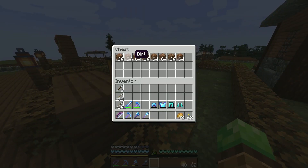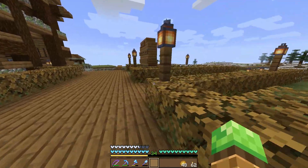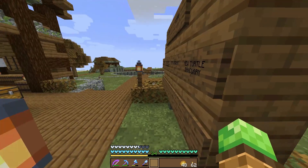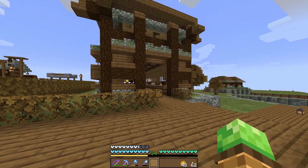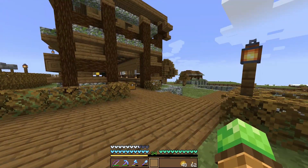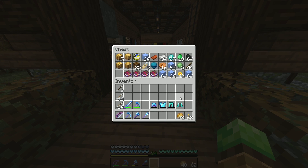You guys were asking me to do a tour of the world, which we'll do — though I feel like we just kind of toured everything not that long ago since I'm always running around showing you stuff. You guys were also saying we should make a new turtle sanctuary, so we're going to do that too. I put that up on the board. In the last episode, we got all this good stuff.